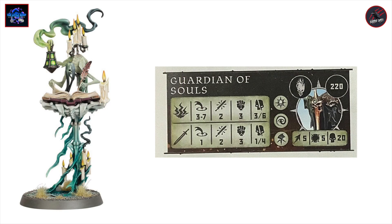The first new model is the Scriptor Mortis — a great looking character that really fits in with the vibe of the Nighthaunt. I love the candles, the book, and the whole look of the model; for me it screams out Guardian of Souls. Looking at the stats: 220 points, movement five, toughness five, can take 20 wounds, with the Flight, Mystic, and Leader rune marks. The weapon is a range three to seven magical weapon, two attacks strength three dealing three to six on a crit — about average for a mystic weapon. There's also a dagger at range one, two attacks strength three, dealing one to four on a crit, which is pretty weak. Really you're using the magical weapon and wanting to use the abilities.